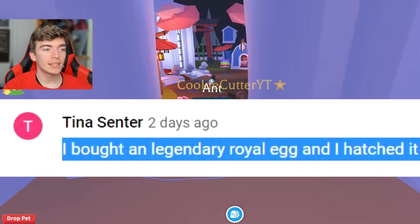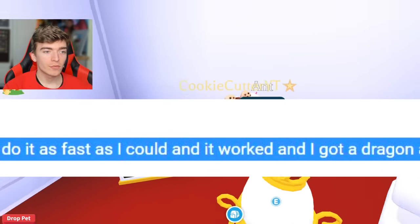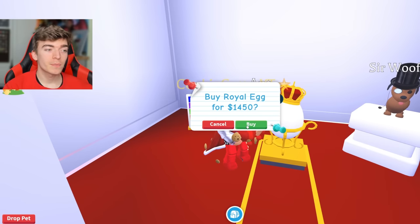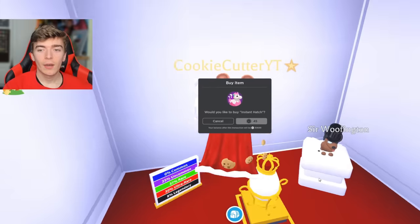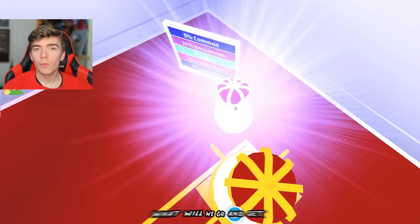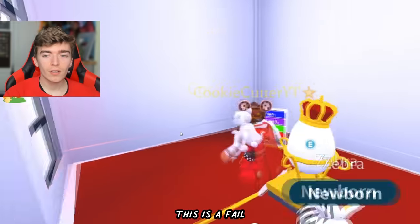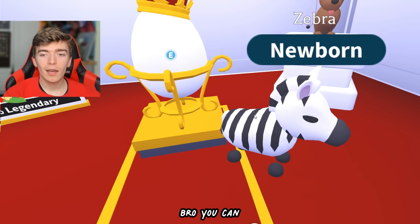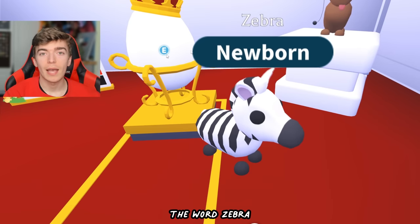According to Tina, they bought the legendary royal egg and the second they got it, they hatched it as fast as they could and it worked — they got a red dragon, and apparently they still have it. Let's test this out. 1,450 bucks — that's expensive, but for science, we're spending all my money. Apparently if we hatch it instantly while on it, we're going to get the legendary. What will we get? No, no, no. This is a fail. I just spent all of that bucks and Robux to get a rare? A zebra? If you want my zebra, comment down below and I will give it away to someone who says the word zebra.